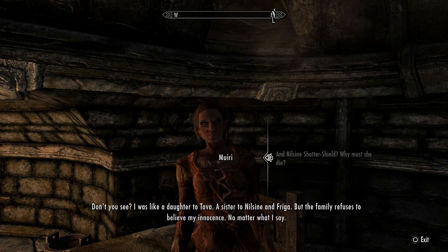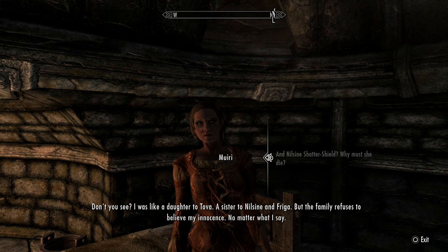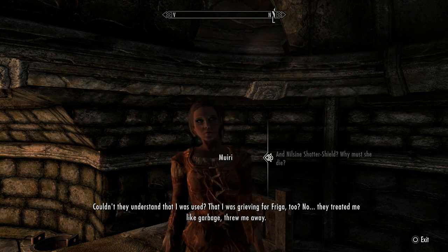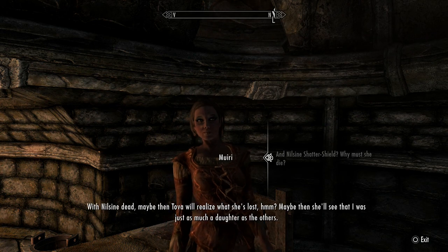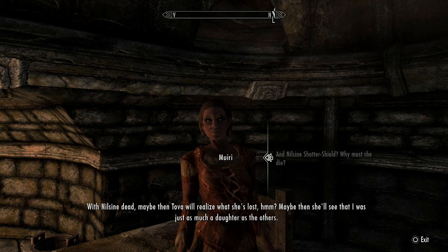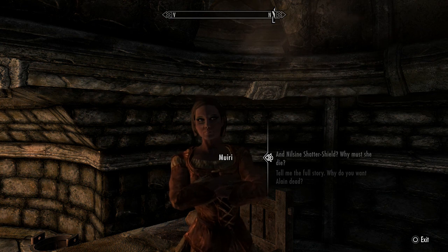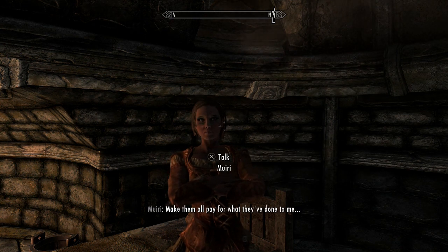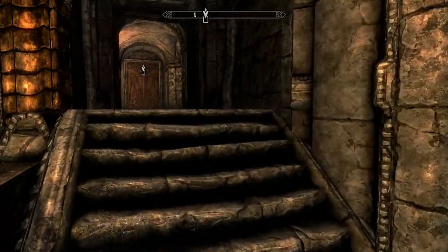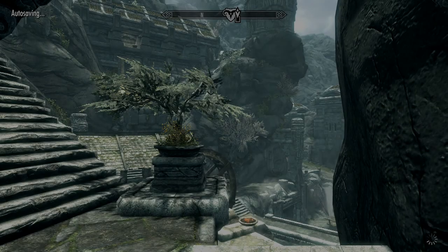As for why Nilsine must die — Muiri was like a daughter to Tova and a sister to Nilsine and Friga. But the family refuses to believe her innocence, even though she was also grieving for Friga. They treated her like garbage. With Nilsine dead, maybe Tova will realize what she's lost and see that Muiri was just as much a daughter as the others.